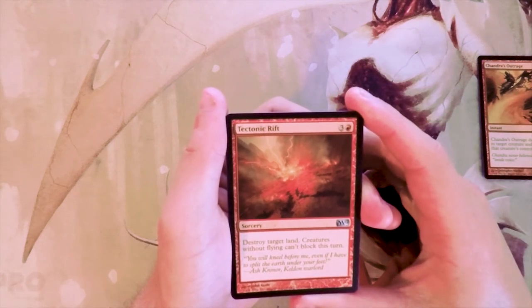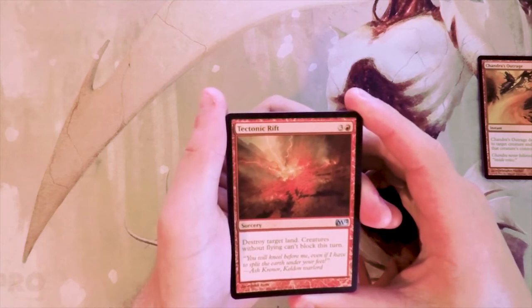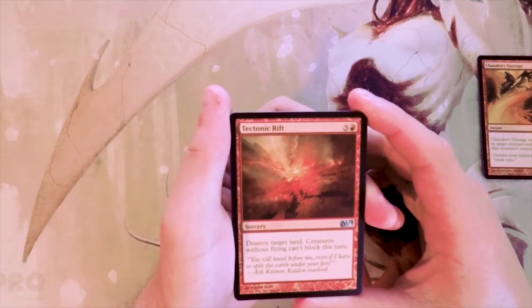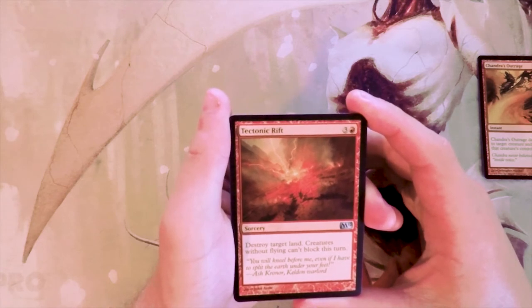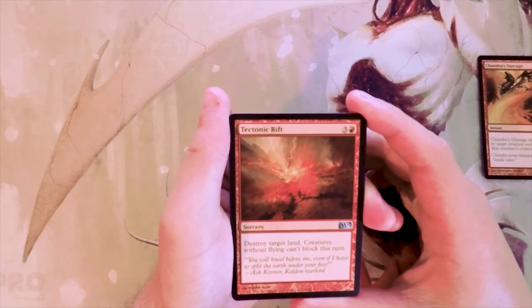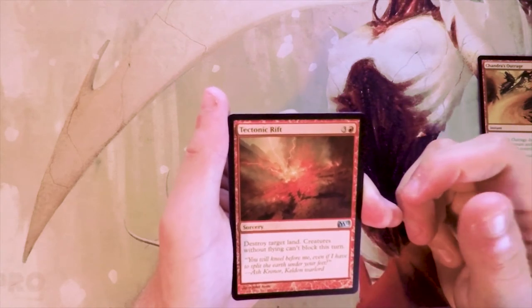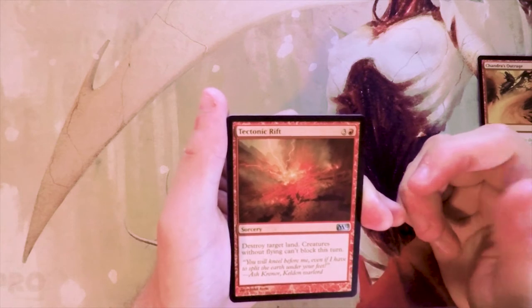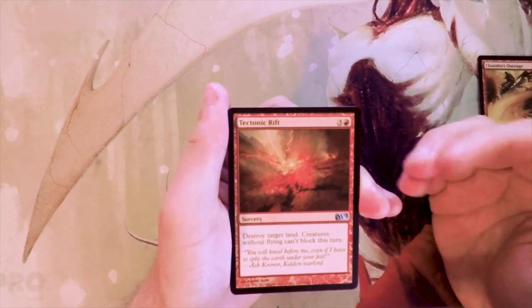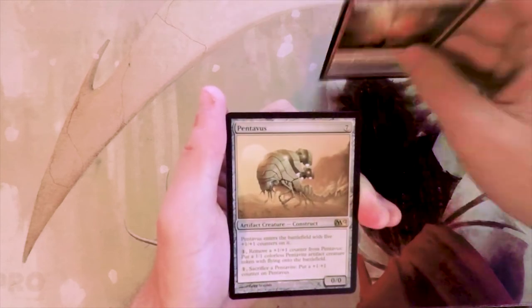Tectonic Rift is a sorcery for three and a red — destroy target land and creatures without flying can't block this turn. There are instances where you'd side this in if you're a really aggro deck, wanting to lock down their creatures for a turn. But other than that I don't really like this. You're not going to get a whole lot of value just out of the land destruction.